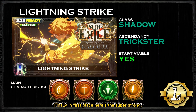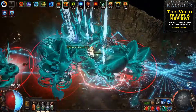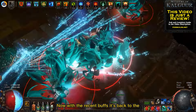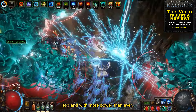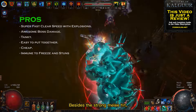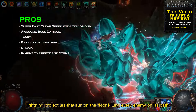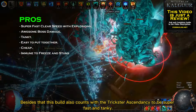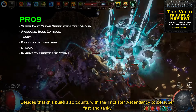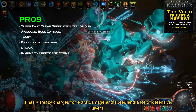Finally, in first place, here's the super strong, fast, and satisfying Lightning Strike Trickster with the Shadow class! Lightning Strike is an awesome skill that used to be on top of the meta but went down after a couple of nerfs. Now, with recent buffs, it's back to the top and with more power than ever. To list the pros I would start with the clear speed. Besides a strong melee hit, Lightning Strike also creates many lightning projectiles that run on the floor, killing every enemy in their path. This build also comes with the Trickster ascendancy to be super fast and tanky — it has frenzy charges for extra damage and speed, and a lot of defensive layers.